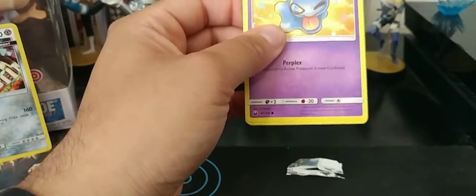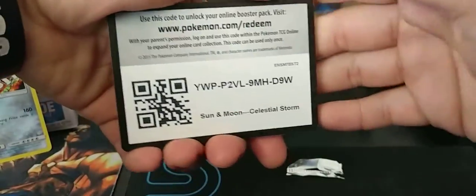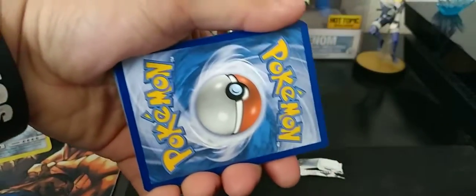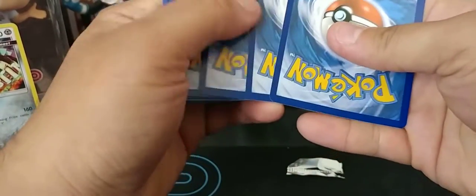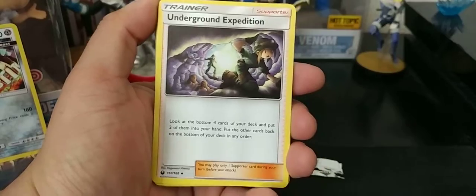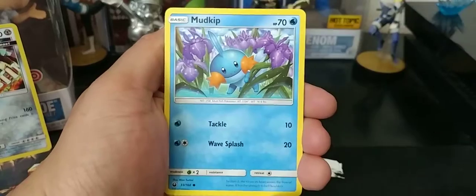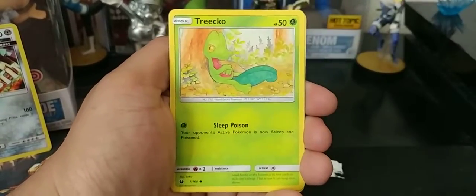Let me know what you guys get using those code cards — not specifically the green codes, but the code cards. Obviously I'm not getting anything, and I forgot to get rid of the code card. So this pack isn't going to have anything — they should all have the same color.